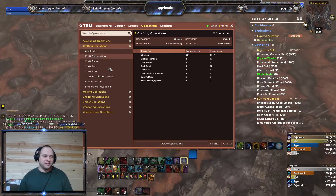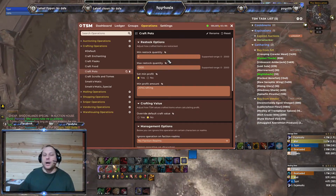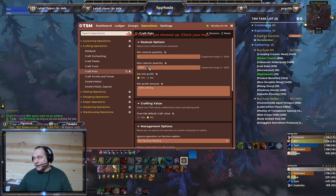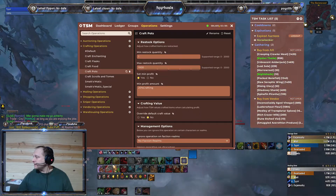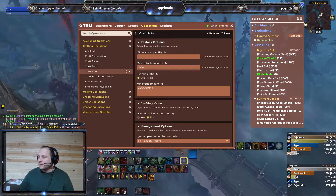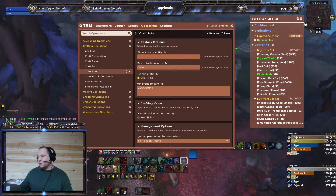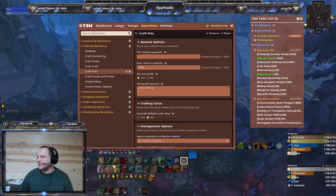For my crafting operations, for my pots, my minimum restock quantity is one and my maximum restock quantity is 1,000. I started out at 400, then bumped it to 600 because I kept running out, and then bumped it to 1,000 recently. I get all my add-ons from Overwolf — the replacement for Twitch. TSM also has their own website and you should go there to get it, because you will want the desktop app as well. The desktop app is what makes it work so well.